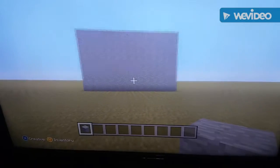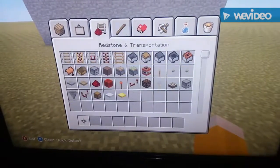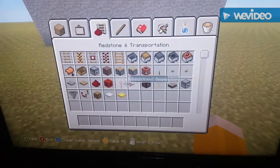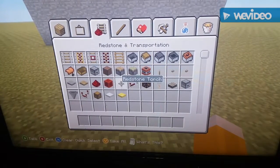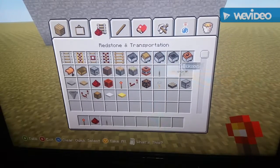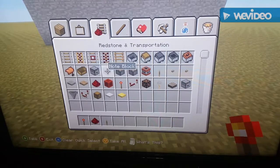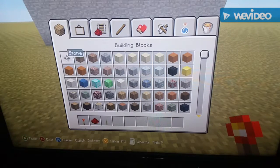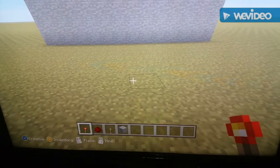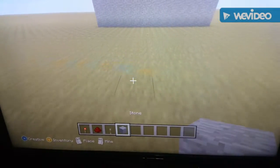Alright, I'm back. So what you need to make this turret is: a redstone torch, a bridge, redstone dust, a lever or button, and finally a block — doesn't matter what block. I'm gonna use stone.